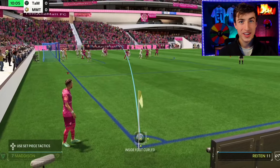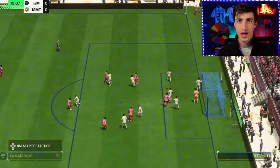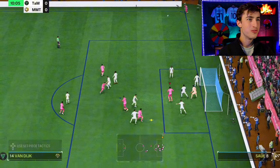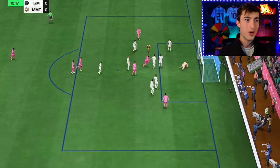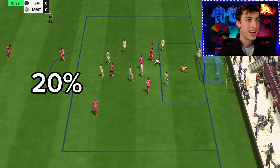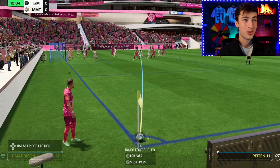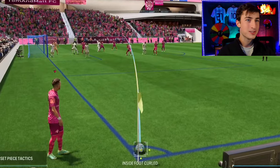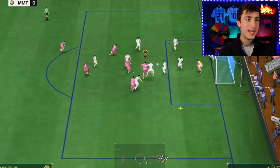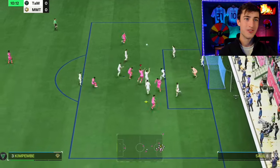Starting with the first type of corner kick, this is the basic old reliable. Every casual FIFA player knows that you just whip the ball into the box, hope you get a head on it, and you score about 20% of the time. If you're a casual player and want the easiest tutorial possible, just aim for the penalty spot, use as close to full power as possible, then press down shoot and aim towards the goal. You'll score one out of every five times.